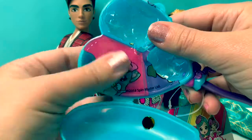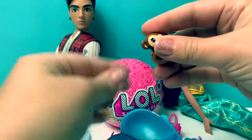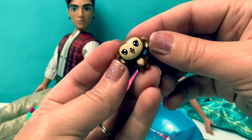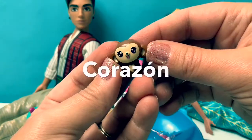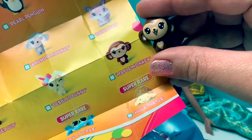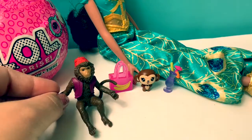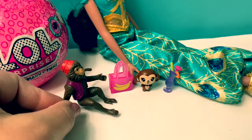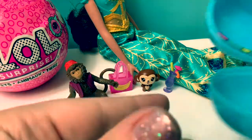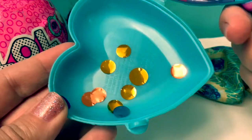Now let's open this one. This one is a little monkey, and it has a heart on his belly. To say heart in Spanish is corazón. This one's name is Maple Monkey. Here's another monkey friend for Abu. Now Abu and Maple Monkey can have a little party.